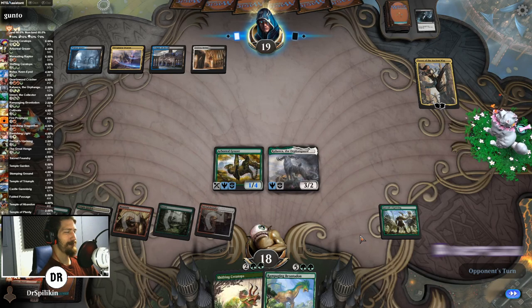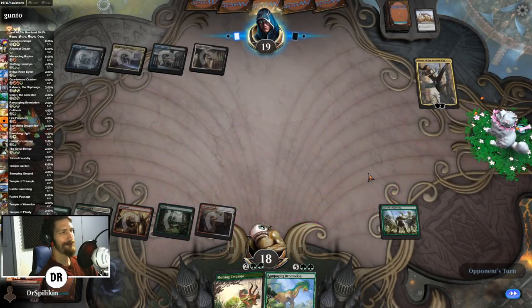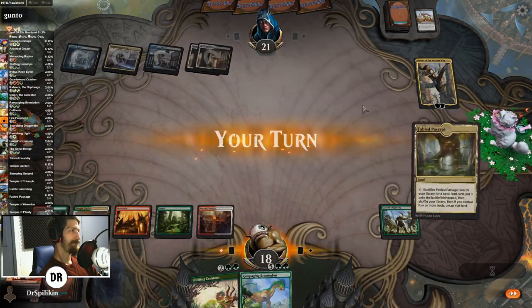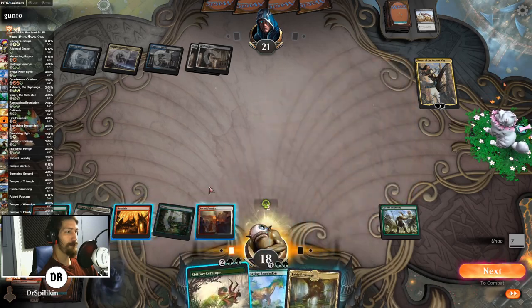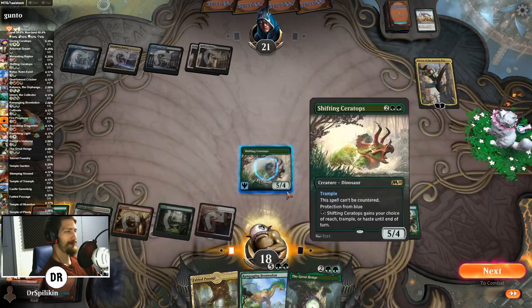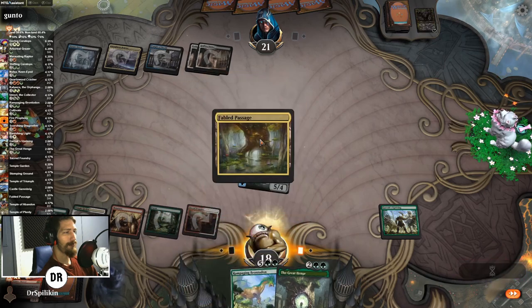Narset — now I kind of want to wait on the Shifting and try to give it haste so it can just plow into the Narset. We'll just play the Grazer and Kihira this turn, it'll be alright. He's double-checking it — 'why didn't you play these earlier?' I gotta say I really like your pet. Gun-toe, you really light my fire. Now why would you tap like that, game? Yes, thank you. One problem dealt with, and we got a Great Henge if we can manage that.